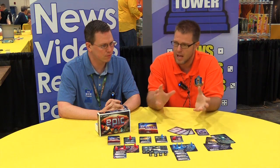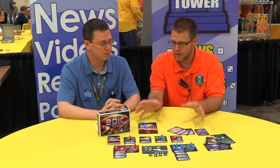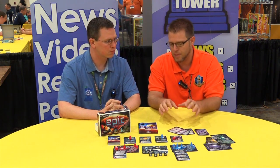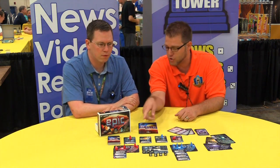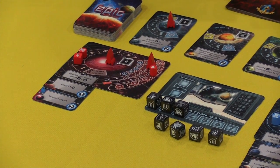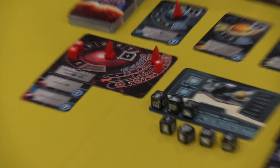Tiny Epic Galaxies plays one to five players. Games last about 30 minutes or so. This is a very competitive game, but it's high luck, high strategy. Players have a symmetrical start owning their own galaxy, that will become asymmetrical as players draft player powers by colonizing planets that are contested in the center of the board.